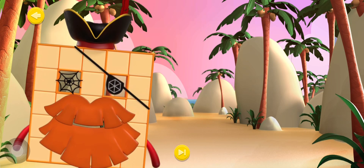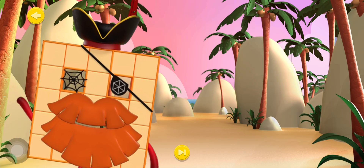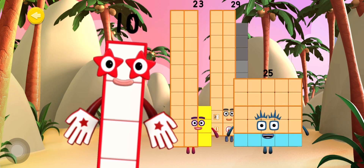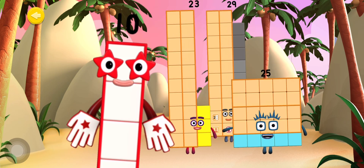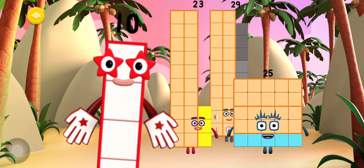Welcome, shipmate! You've discovered the Tens and Ones Training Zone, where Number Blocks made of tens and ones are put through their paces by Number Block 10. Can you help Number Block 10 train the Number Blocks? Make the Number Blocks break apart into tens and ones by shouting 'Split!'